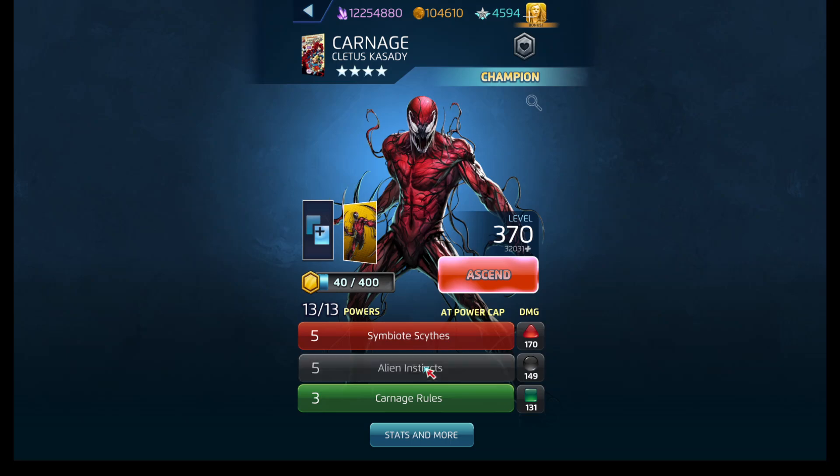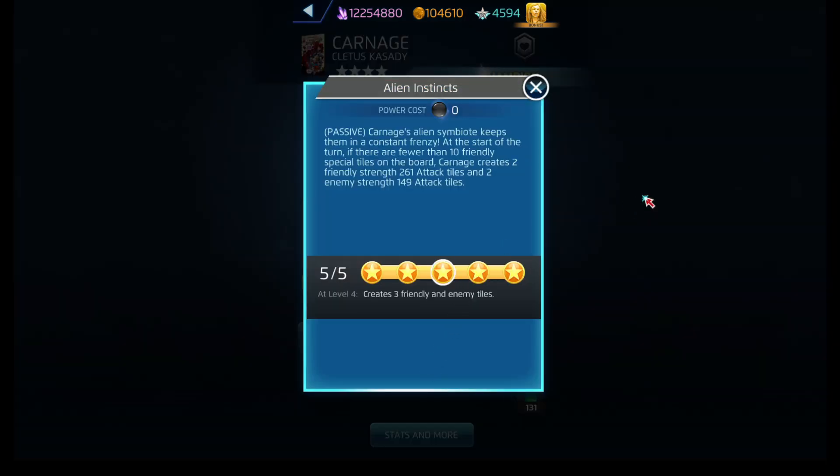His black ability is Alien Instincts. This is passive. If there are fewer than ten friendly special tiles on the board, Carnage creates two friendly attack tiles of high strength and two enemy attack tiles of lower strength.